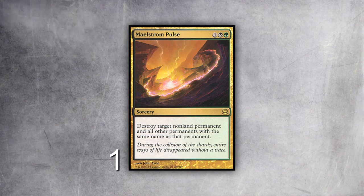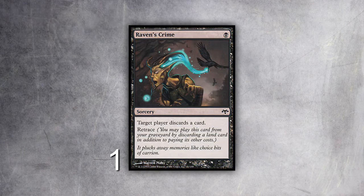On your upkeep, if Nether Spirit is the only creature in your graveyard, he comes into play. It's three mana for a 2/2. You don't want to cast him, but you dredge into him, discard him off Liliana, discard him off Smallpox, and then he just comes in every turn. Endgame he wins the game — I can attack with him. If their removal is Lightning Bolt, Liliana, or Abrupt Decay, they can't actually kill him permanently, because he just comes back. I can only play one of him because if there are two in the graveyard, neither comes back.